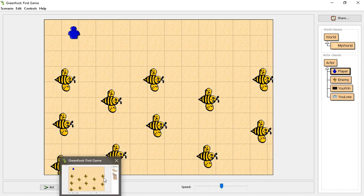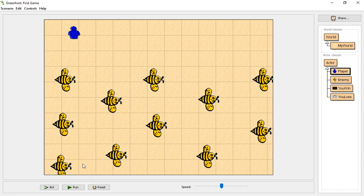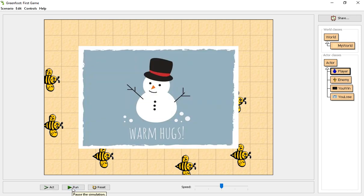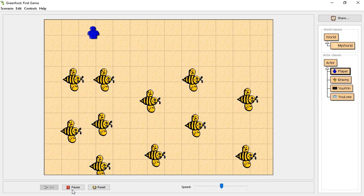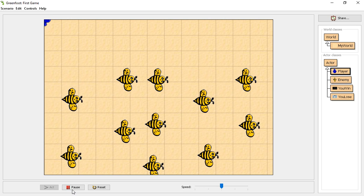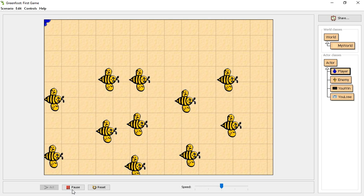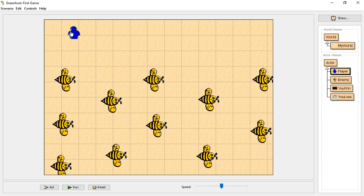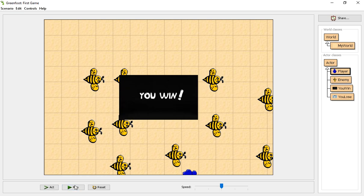Now we have a fully functional game. I lose — but it might not be the most complex or challenging game; it is still a game, and it's important to start somewhere. I win — it paused, everything's great. Later on we'll show you how to make the win screen bigger — you can edit the image size to 800 by 600 pixels to cover the whole screen.